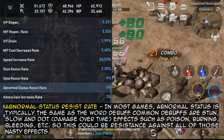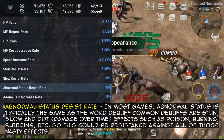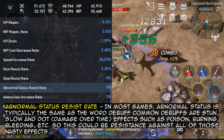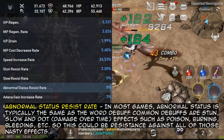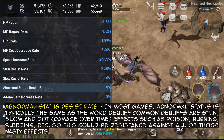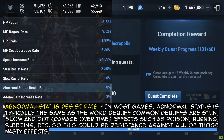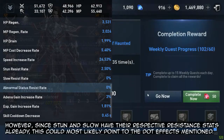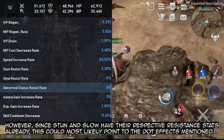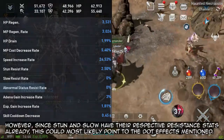Abnormal status resist rate — in most games abnormal status is typically the same as the word debuff. Common debuffs are stun, slow, and DOT, or damage over time effects such as poison, burning, bleeding, etc. So this could be resistance against all of those nasty effects. However, since stun and slow have their respective resistance stats already, this most likely points to the DOT effects mentioned.